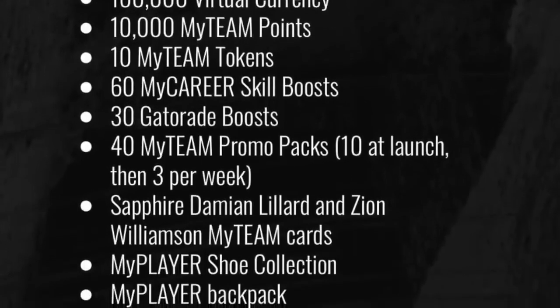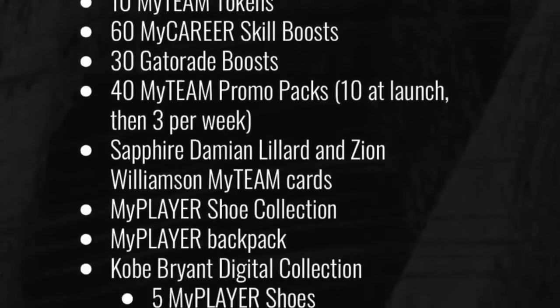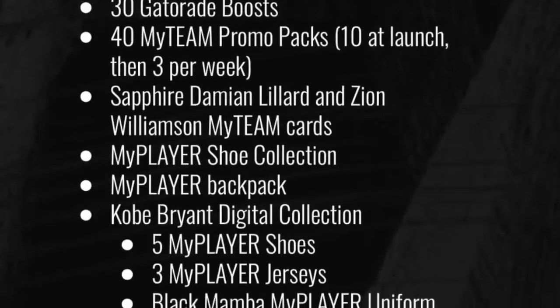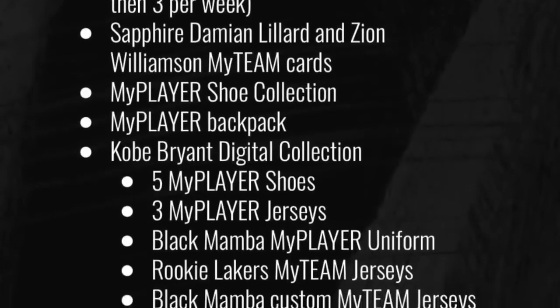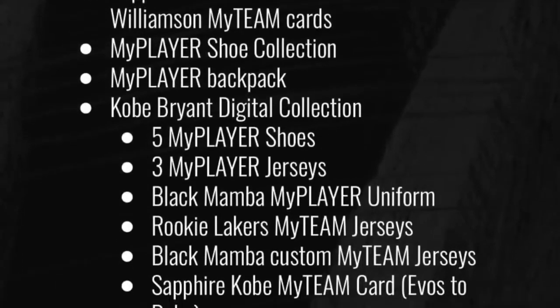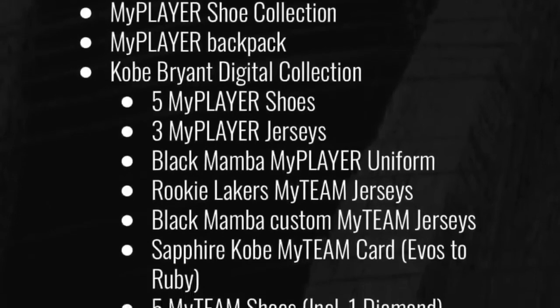Also included: Sapphire Damian Lillard and Zion Williamson MyTeam cards, MyPlayer shoe collection, MyPlayer backpack, and a Kobe Bryant digital collection which has five MyPlayer shoes, three MyPlayer jerseys, the Black Mamba MyPlayer uniform, rookie Lakers MyTeam jersey, Black Mamba custom MyTeam jerseys, and a Sapphire Kobe MyTeam card.